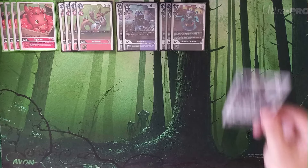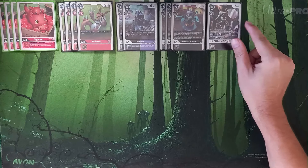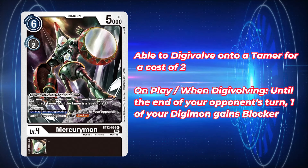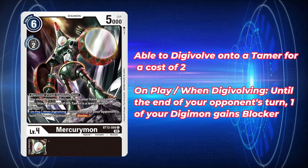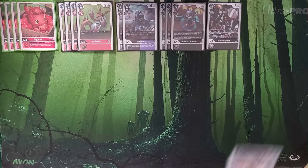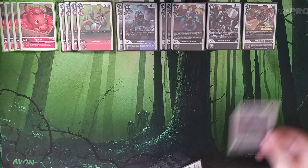We are still playing a single copy of a Hybrid — I've opted for Mercurymon, because unlike Grumblemon who is just generic, Mercurymon has that on-play or when-Digivolving effect to give something blocker, which comes up every once in a while. So one copy of Mercurymon to help us end the game. Moving on into our Cyborgs — we are playing 18 level fives in this list.